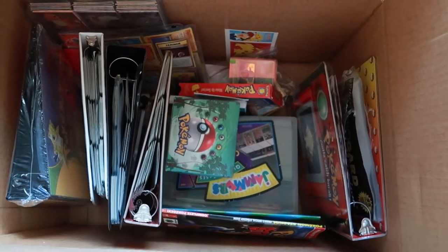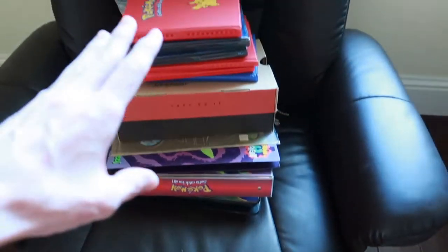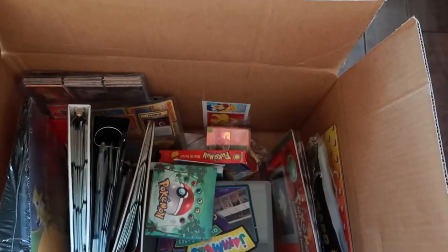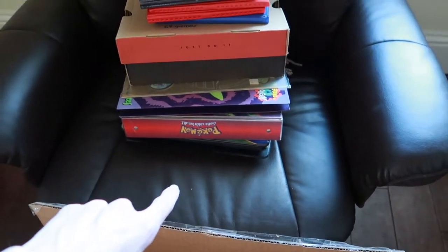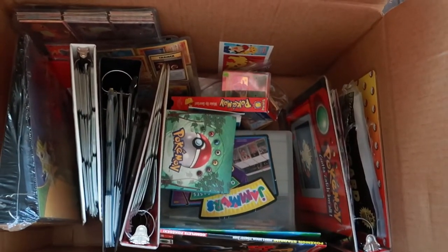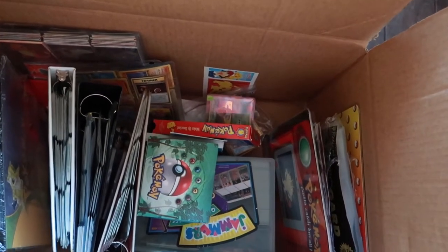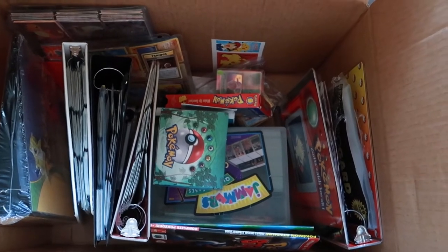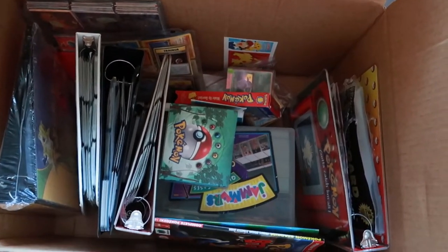I just wanted to show the box — these binders are in the box. I opened it up and went, oh my gosh, I was so happy. Everything looks pretty clean. I peeked in some of the binder really quick just to check and make sure it's the main stuff. We got the stuff — I just got to go through it all now. Everything appears okay. I don't see anything that would show bugs were in here or anything like that. I don't think anything's bent. Did humidity do some stuff? We'll find out.